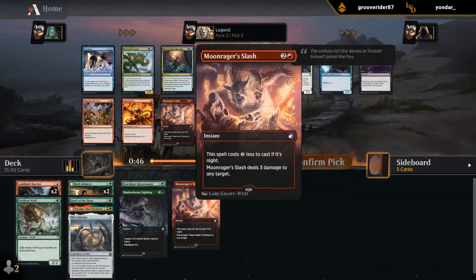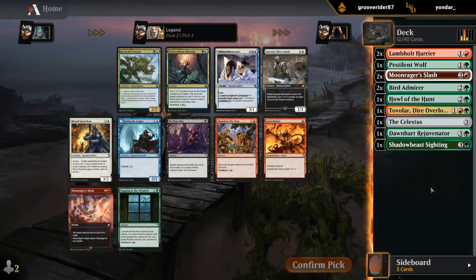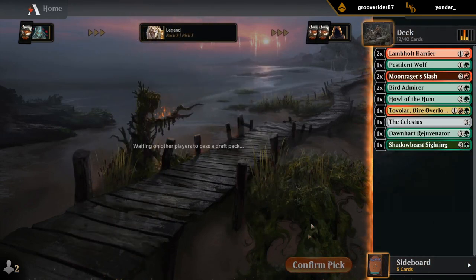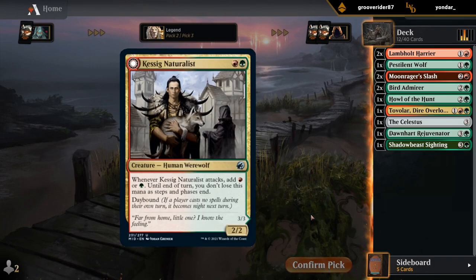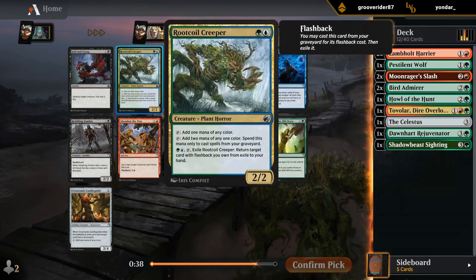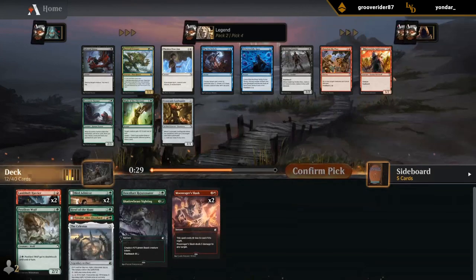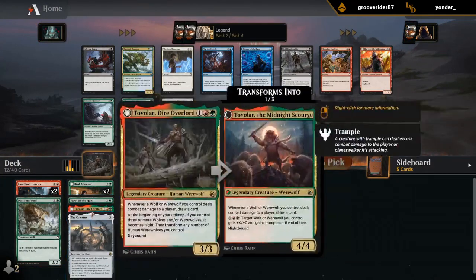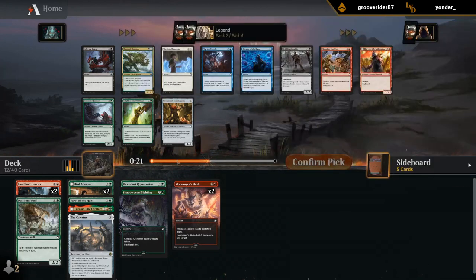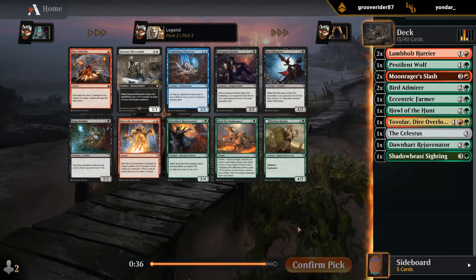Mostly worried about my curve. Third-pick Moonrager Slash is great. We're seeing blue-green being open, but happy being red-green so far. I'd love to get the uncommon two-drop that can transform and pump our Wolves, and some of the uncommon five-mana Werewolves. Yet another Root Coil Creeper, another Farmer and Infiltrator. Infiltrator is the Werewolf, Farmer is the better card. I don't have a ton of payoff cards for Wolves outside of Tuvalar. Infiltrator does play well with the Celestis too, but I still prefer Farmer — just a nice two-for-one most of the time.